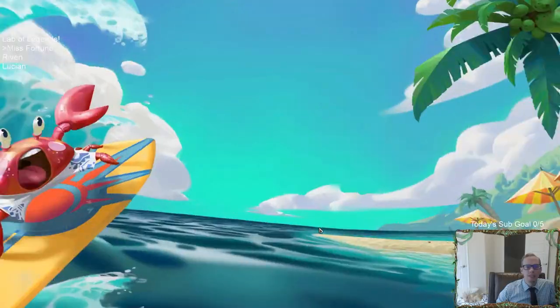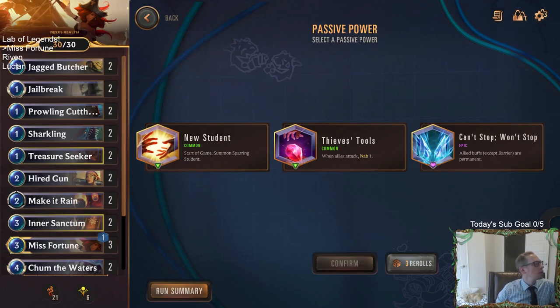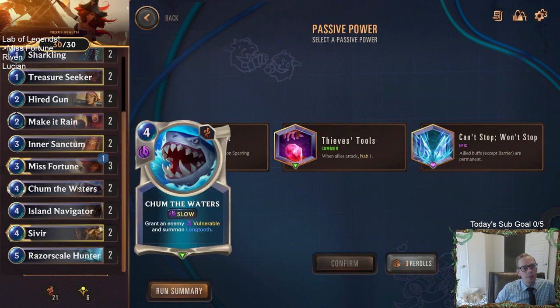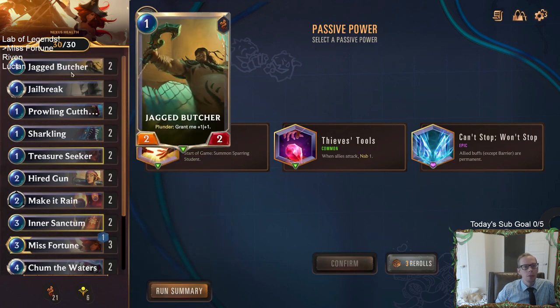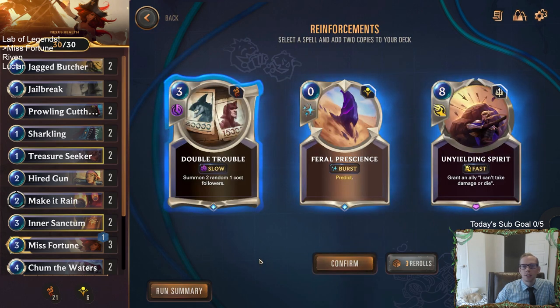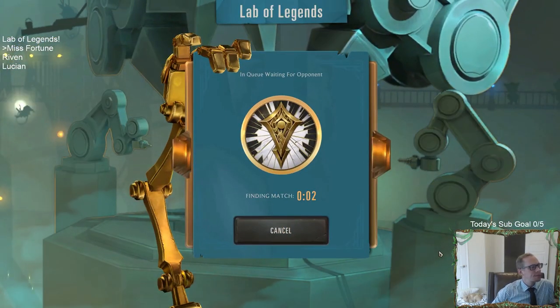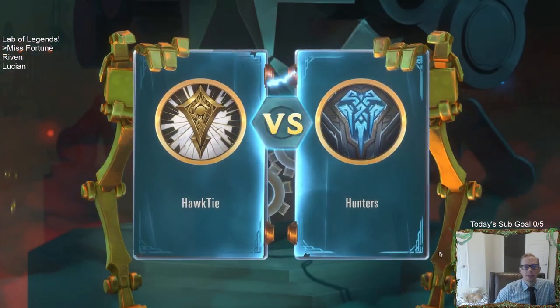What if we get another Yip's Genius? That's never happened before. Allied buffs except barrier are permanent — don't really have any buffs to make permanent. Could re-roll, but I think I'm just going to take the Sparring Student. We do have Yip's Genius already, so we get a 3/3 Sparring Student at the beginning of the game that grows whenever we play stuff. And we're going to take Double Trouble to get two random one-cost followers. This run's going great so far — just need your one-cost followers and we've got a lot of them.